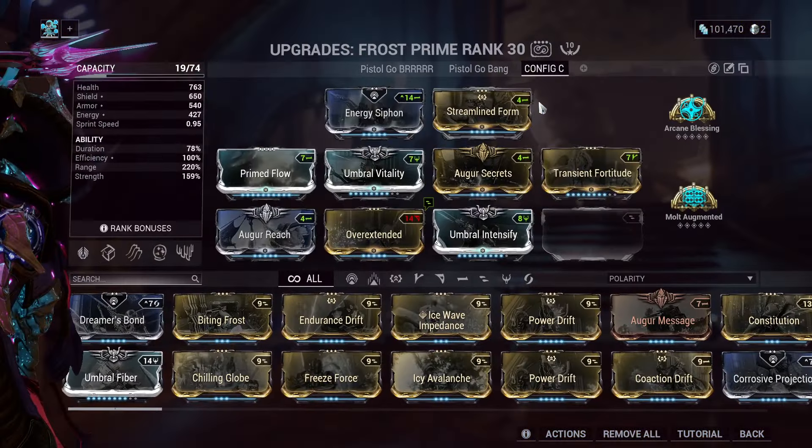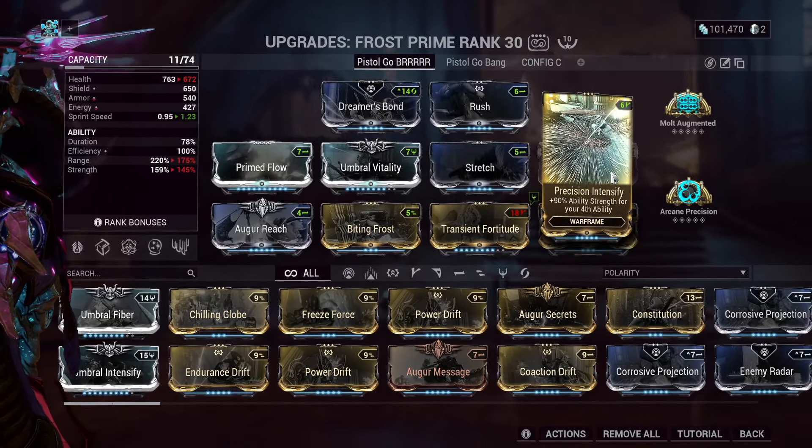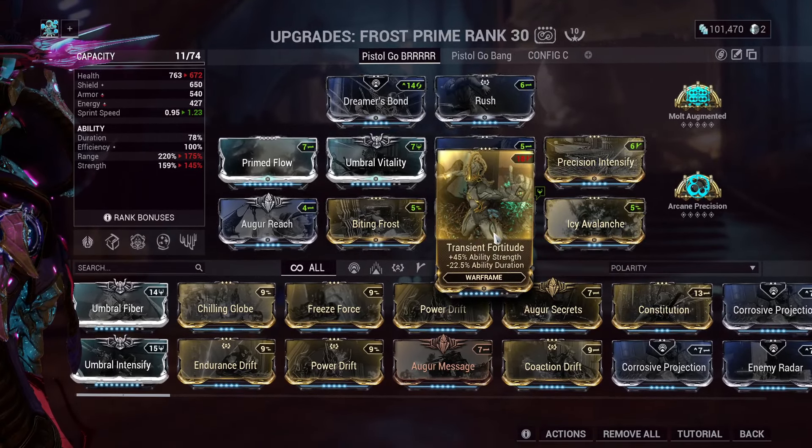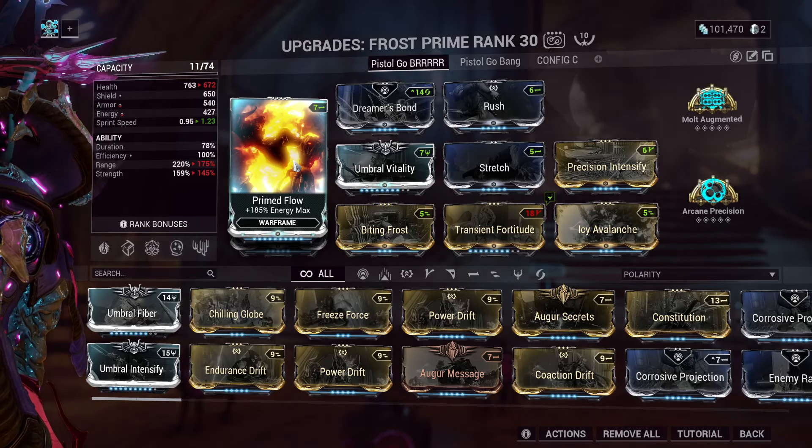My personal build, how I run him: Dreamer's Bond, Rush, Precision, Intensify, Icy Avalanche, Transient Fortitude, Fighting Frost, Augur Reach, Stretch, Humbral Vitality, Prime Flow.